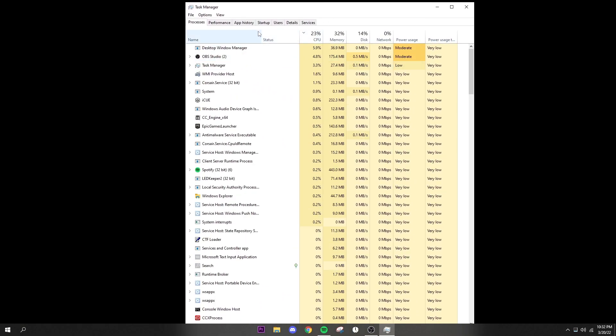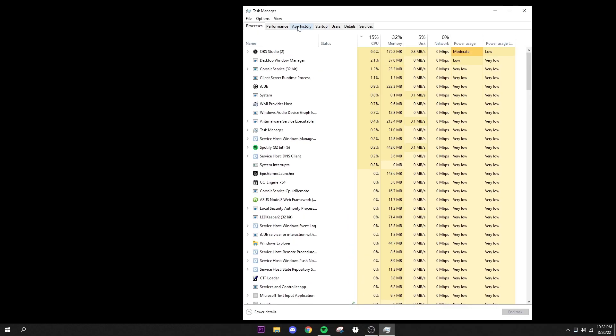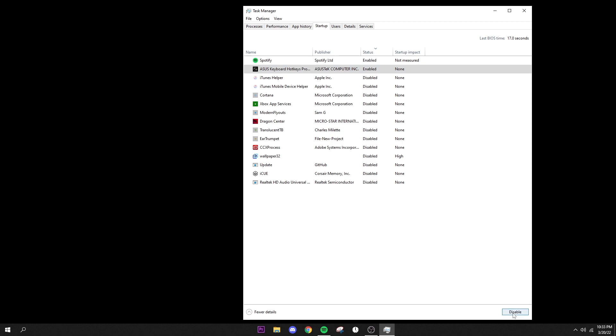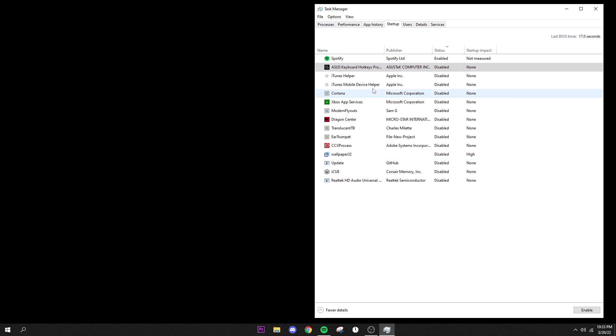Next, open Task Manager by right-clicking your taskbar or pressing Ctrl+Shift+Escape. Go to the Startup tab — these are all the apps that launch when you boot your PC. Disabling unnecessary startup apps helps your PC boot faster and prevents them from running in the background while you're gaming. Right-click any enabled app you don't use and click Disable, or use the button in the bottom right corner. Wallpaper Engine is the only one with a high startup impact for me.